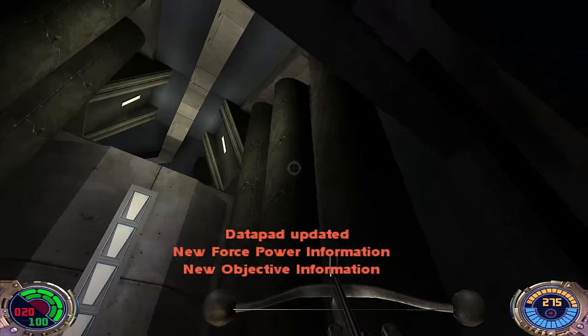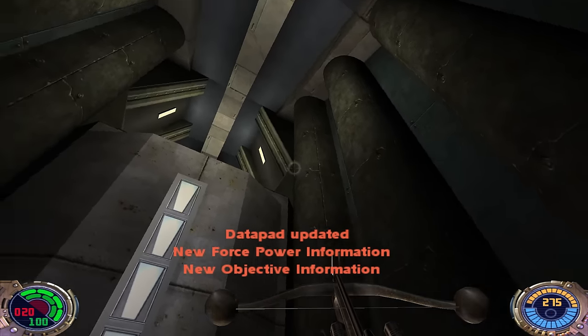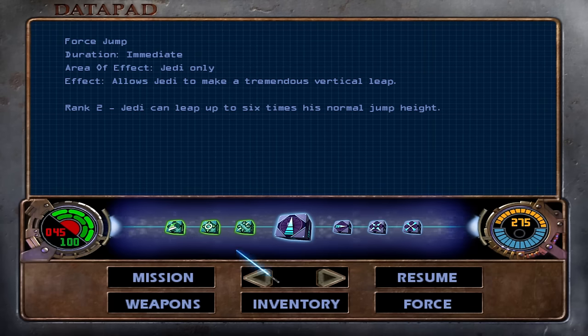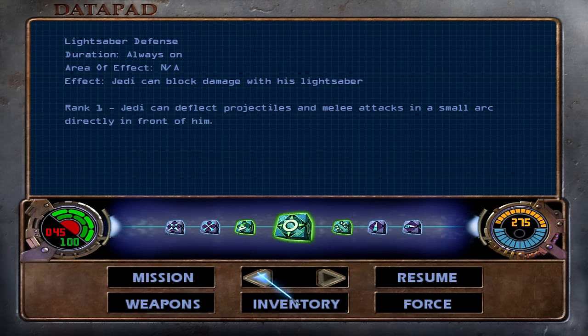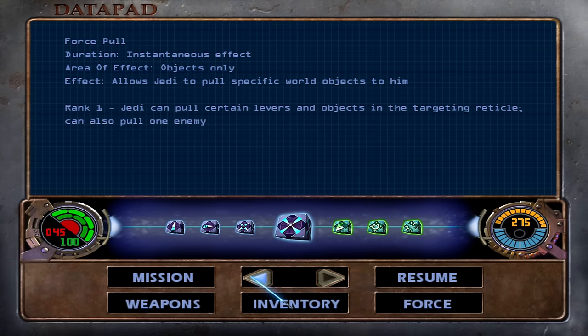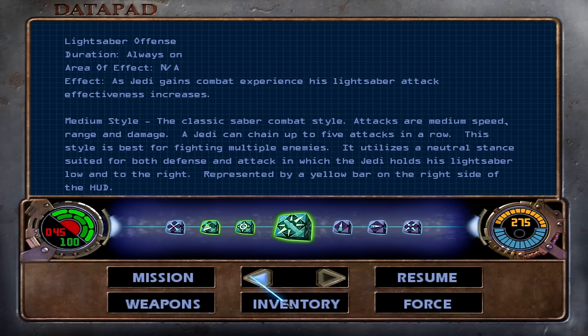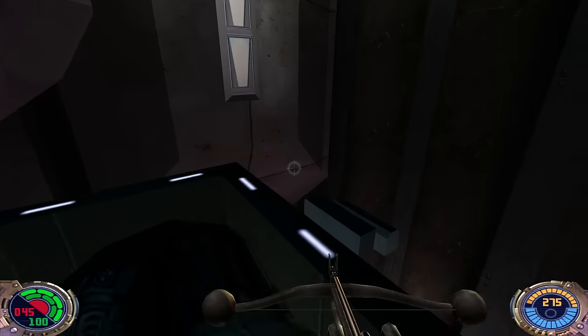Hey everybody, welcome back to some Star Wars Jedi Outcast. Let's eat some Bacta, but first let's get our Force Power. We have lightsaber offense and defense at level one. We get some new stuff occasionally — we got level two jump now. It doesn't actually tell me what's changed. The mission is just to track Relo through.